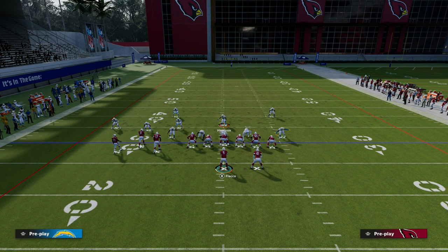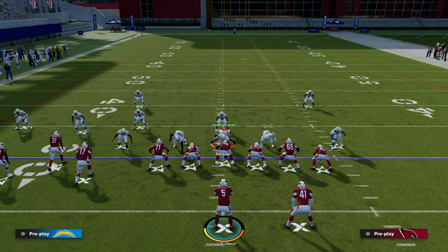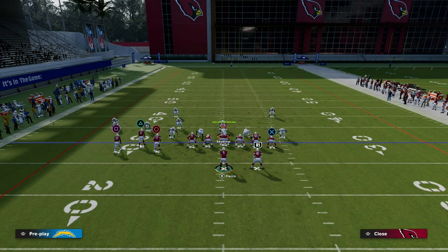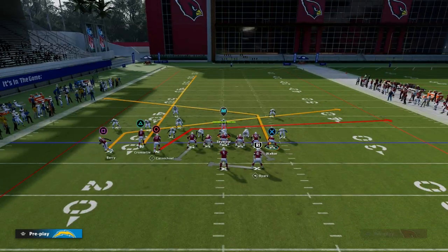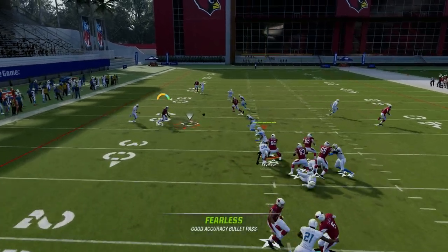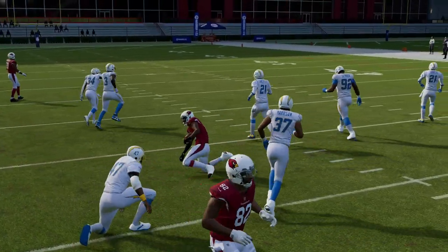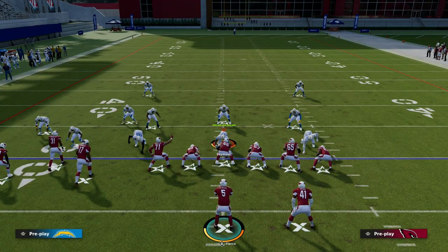Another thing to mention is if they blitz you — if they give you a seven-five pressure, you are blocking your running back in this play, so you'll have decent pass protection, and it's a play action play. The blitz gets picked up in man coverage, and you know your slant will always beat man coverage to the inside. You can see how effective this play really is.